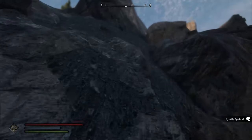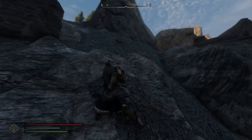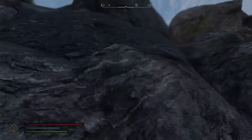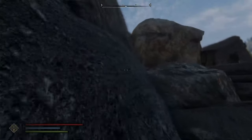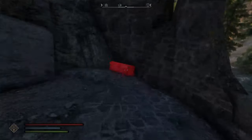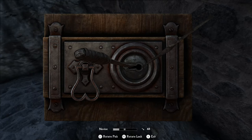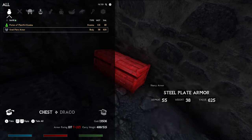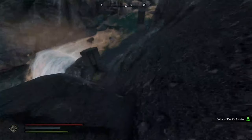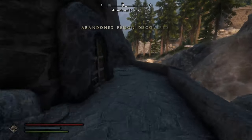So actually, before we do that, I want to show you a couple of chests. So here's one chest — Monster Soul Gem, Steel Plate Armor. Not really anything useful. But yeah, this location is pretty well hidden, unless you're actually actively going in here.